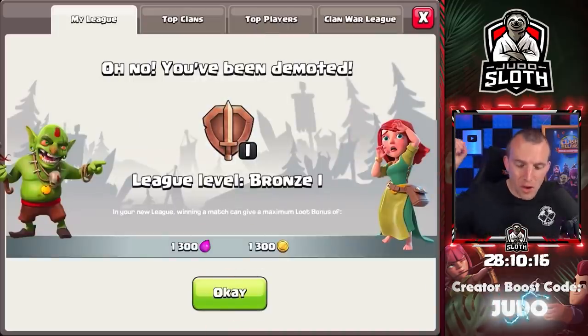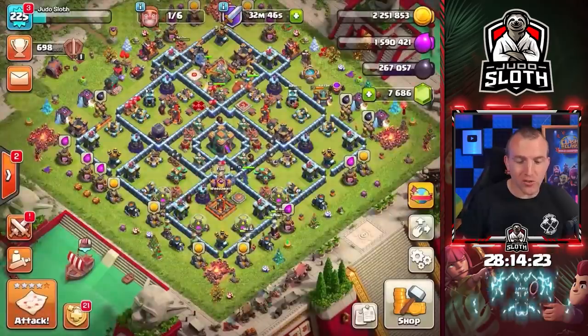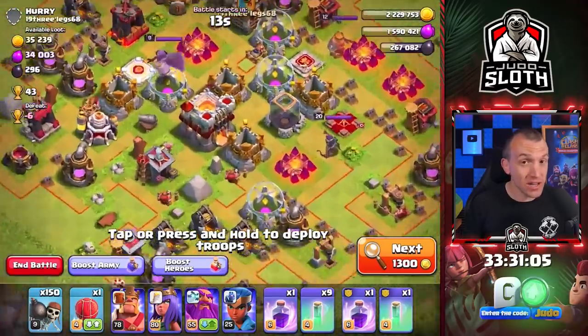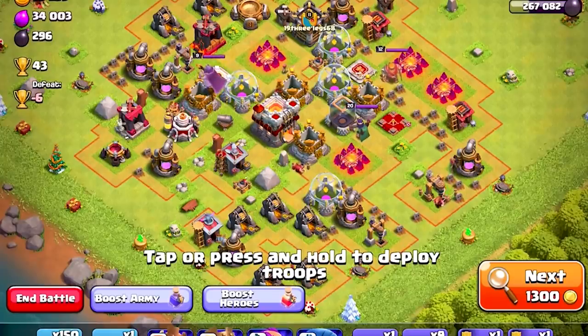We have hit the Bronze Leagues, but it is Bronze 1. We need to drop even further to get right to the lowest league and hopefully find some rushed Town Hall 14s. Check out this little engineered base — something you don't find very often in Clash of Clans.